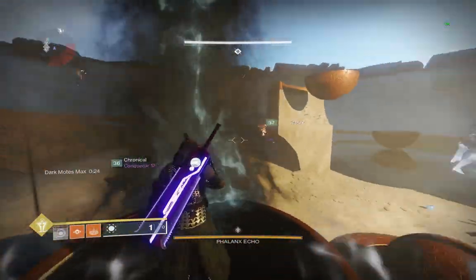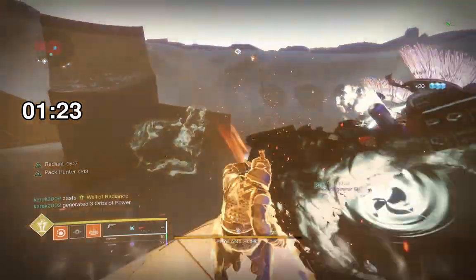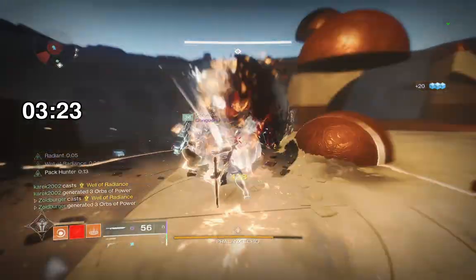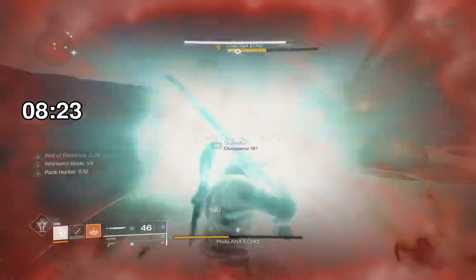To damage the boss, I'd recommend using a Well of Radiance and Swords, as it makes piercing the immunity shields of the Taken Goblins and the boss's Phalanx shield much easier. If you use this, the boss should be defeated in no time.